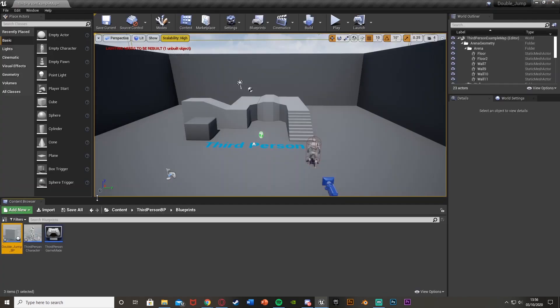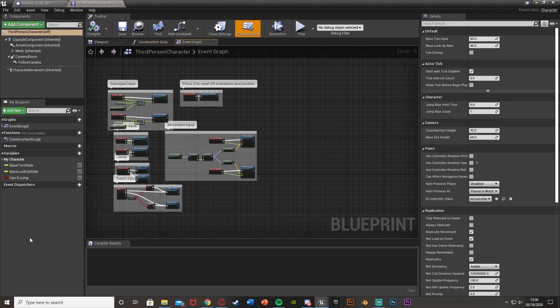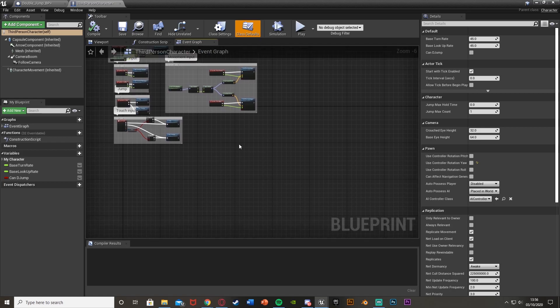Compile and close, then go back to the Third Person Character blueprint. Now when we walk into the power-up we get a double jump, but currently it lasts forever. You can leave it that way if you want, but I want it to only last a certain amount of time.